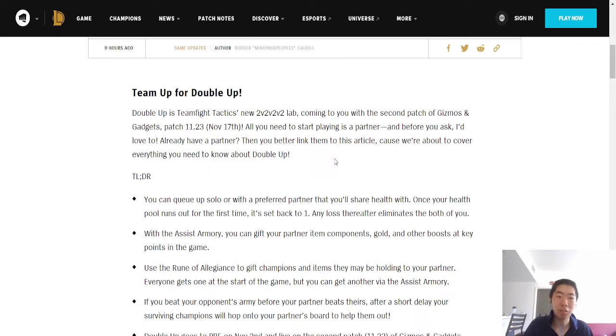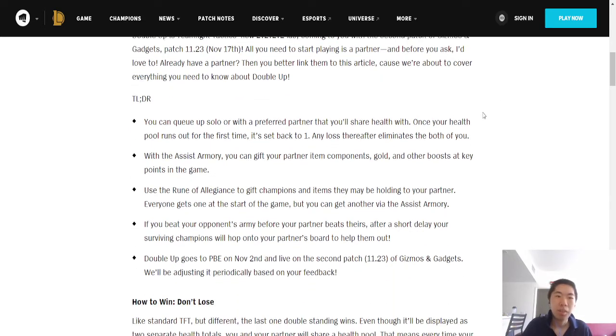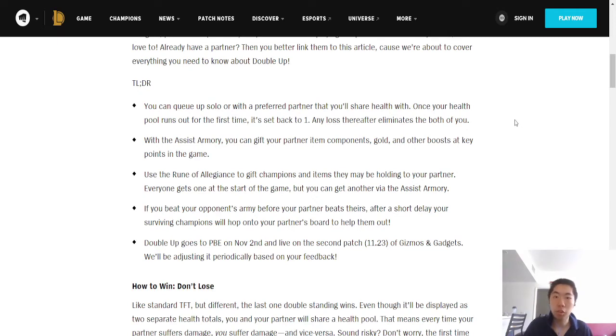All you need to start playing as a partner. TLDR: you can queue up solo or with a preferred partner that you share health with. Once your health pool runs out for the first time, it's set back to 1. Any loss thereafter eliminates both of you. So I'm assuming the first time you run out of HP, you're given one more chance, and then after that you're done.